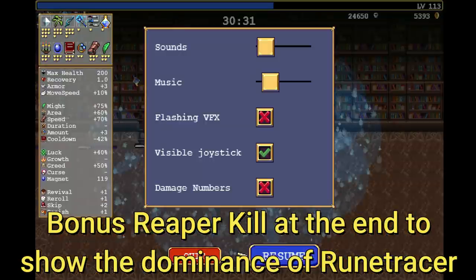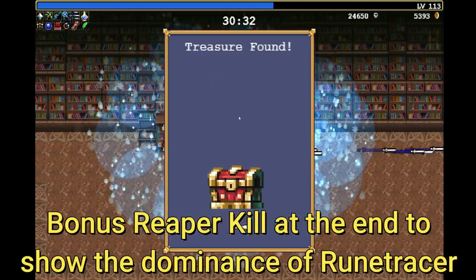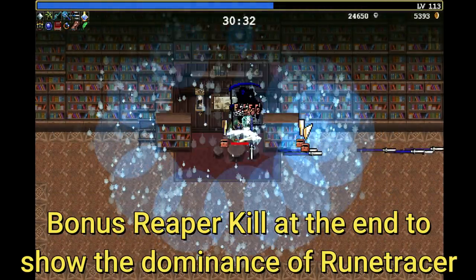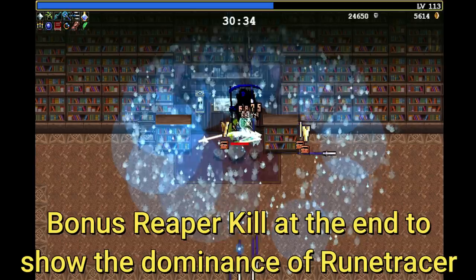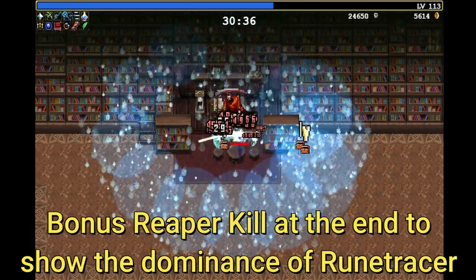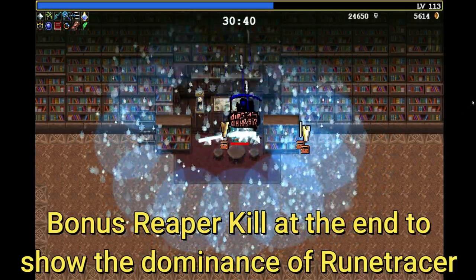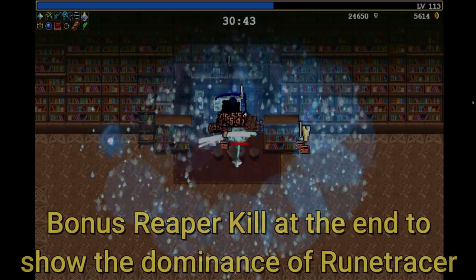In one of my previous videos when I had Labora, I said that Rune Tracer deals pretty much all the damage and the other weapons that you pick barely matter. So I decided to go for a run again with Labora, Holy Wand and Thousand Edge, and I added this as a little bonus after the video so you can actually see how much damage they really do.